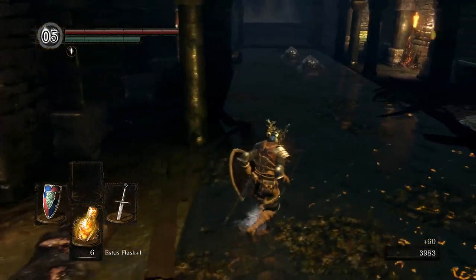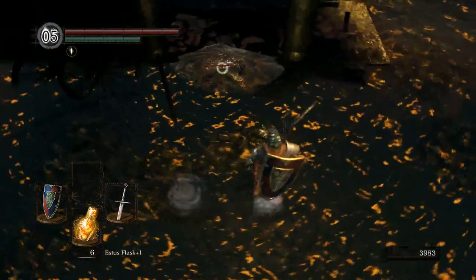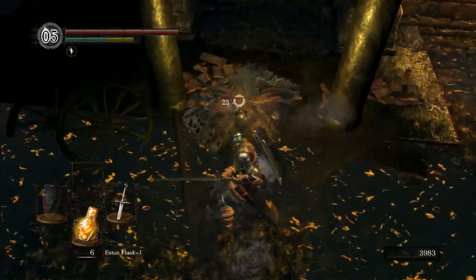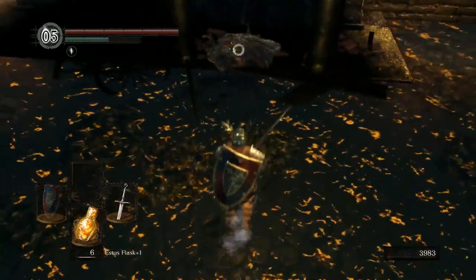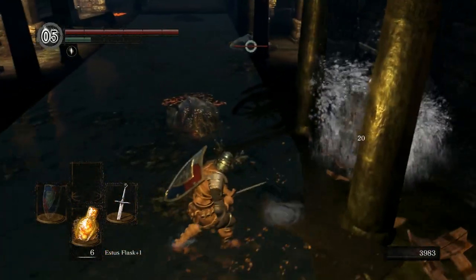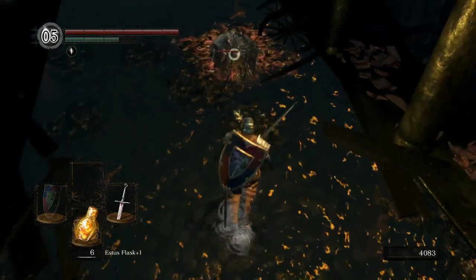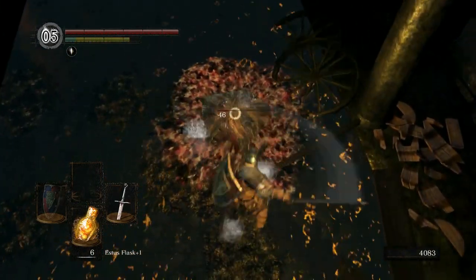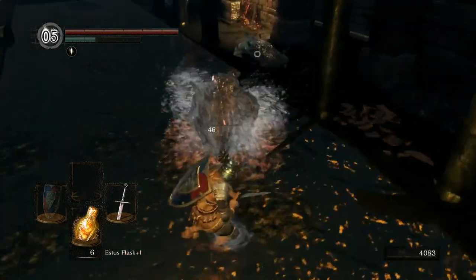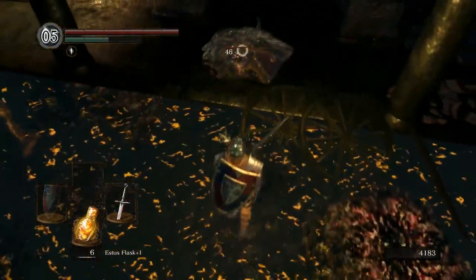For those of you new to this game, basically sitting at the bonfire refills your estus flasks, but it respawns most of the enemies. Some enemies don't respawn — like I assume that giant rat wasn't back when we went for the shortcut. Certain large enemies do not come back. We can see if there are any NPC summons for the boss now that we're human, assuming we don't get killed.